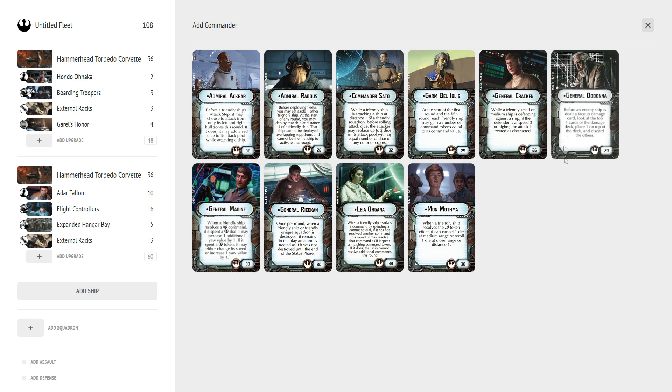Next is General Dodonna — always near the top of any commander list at only 20 points. He's universally good because every list can deal critical damage, and even if your opponent flies onto an asteroid they take face-up damage. He works well with Torpedo Corvettes getting black dice in at close range, and also works with TRC where you can always choose a crit. He's just universally cheap and well-liked.